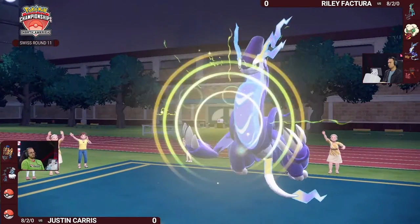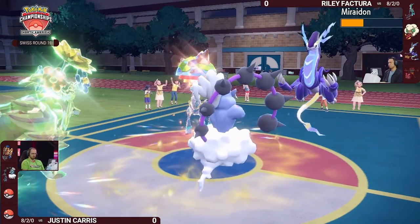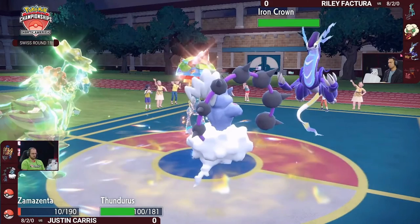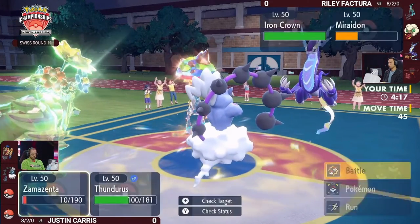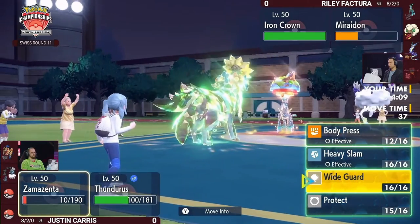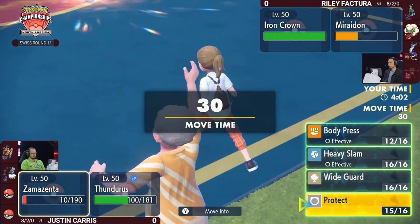It's going to be Miraidon that is the key target. This Protect might be for nothing if Miraidon can't do enough damage — it's a Discharge. Iron Crown would have taken it anyway as a Ground-type. But it survives! The Eerie Impulse was so important to make sure Zamazenta stuck around. It would have been more impactful if Justin had targeted Miraidon with Body Press, because one more Discharge can't be protected from.